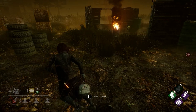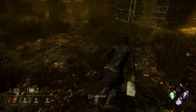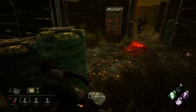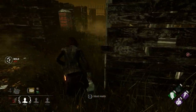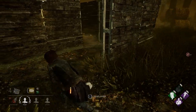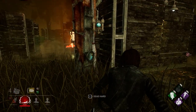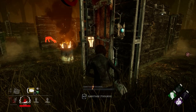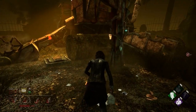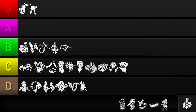Our next perk is No Mither. This inflicts the broken status effect on you for the entirety of the trial, but hides your blood trails, lowers the volume of grunts of pain, and lets you recover from the dying state by yourself. While it may seem like a voluntary handicap, there are some interesting strategies that can make it somewhat viable. Resilience, This Is Not Happening, and Dead Hard are just a few perks that synergize well with No Mither, and it's a soft counter to killers like Plague and Legion whose powers keep survivors injured. But having one hit point is a huge disadvantage, and stealth killers like Wraith, Pig, and Ghostface will eat No Mither players for breakfast. So I'll be putting it in the D tier.